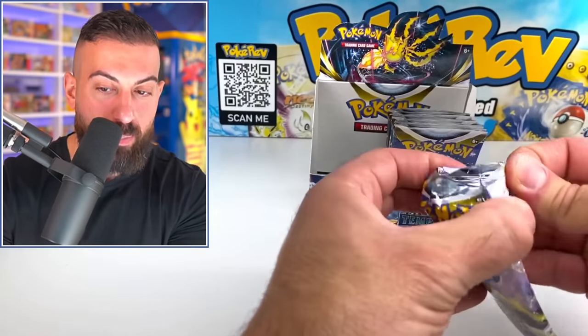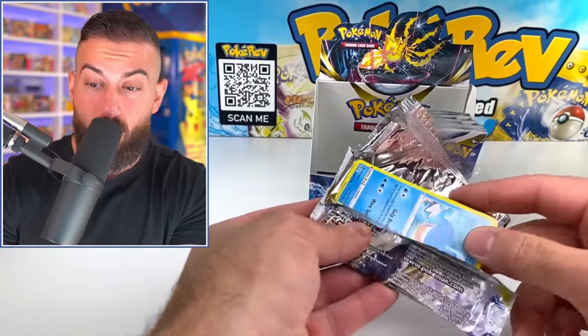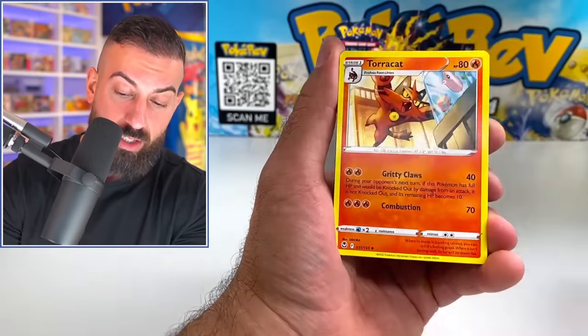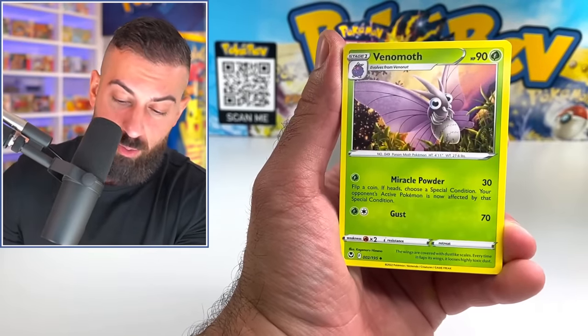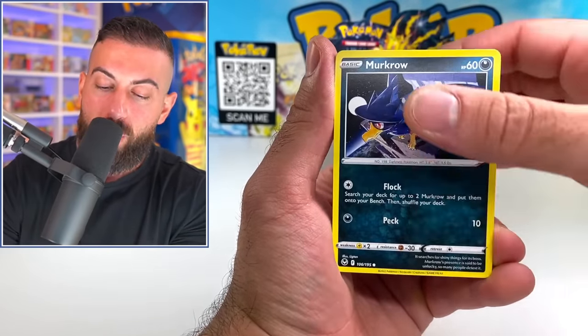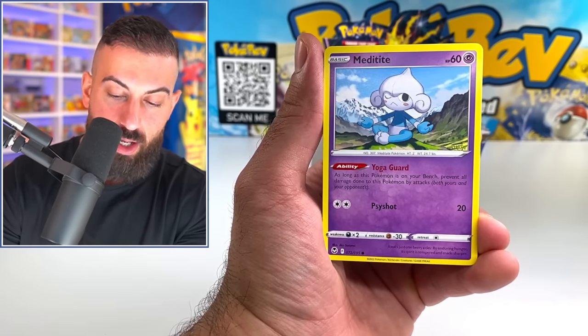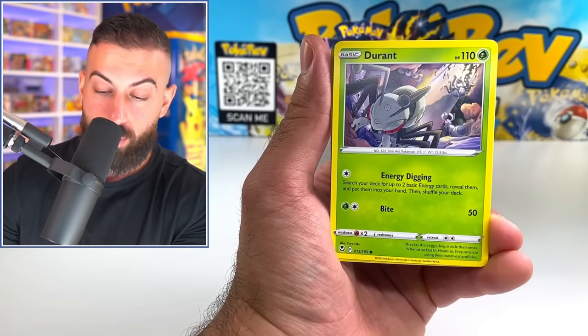Rotom, Noibat, and a non-holo. Obviously, like I said, it could just be this box, or we could get a ton more coming up, or maybe they did actually nerf it. I don't know yet — I'm sure we'll find out very soon once all of these packs are opened up and everybody else starts opening up stuff. Venomoth, Murkrow — really nice, great artwork, just hanging out. That's where I want to be right now, honestly, opening up Pokemon cards somewhere like that.